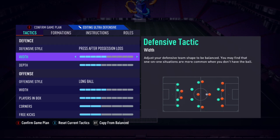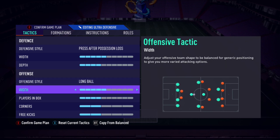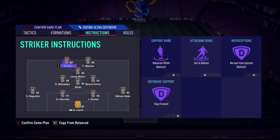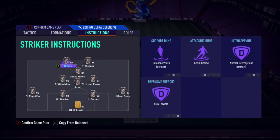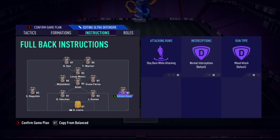To recap: press after possession loss, width 5, depth 4 — good combination. Long ball, which is sick for your 99-pace Hunter strikers — amazing. Natural width, 4-2-2. Getting behind, stay forward on your strikers. Get into the box and stay forward on your CAM. This trio of tactics is amazing. Drop between defenders, cover centre on your DM, and cover centre plus stay on the edge of the box for your centre mids.